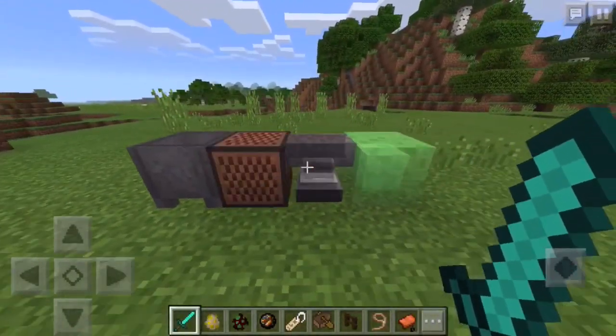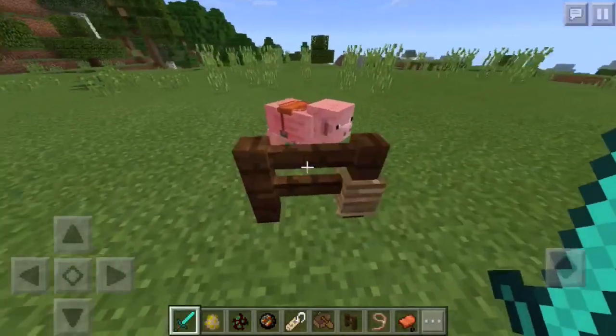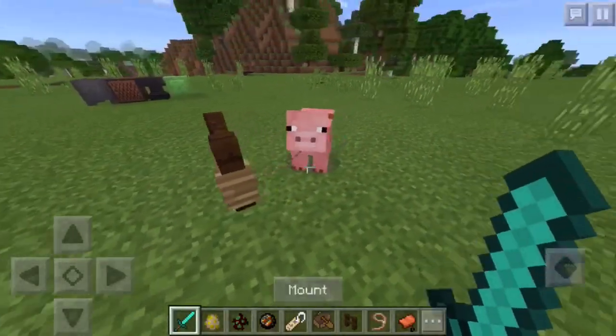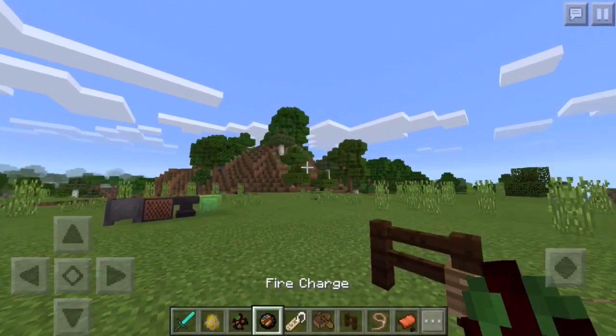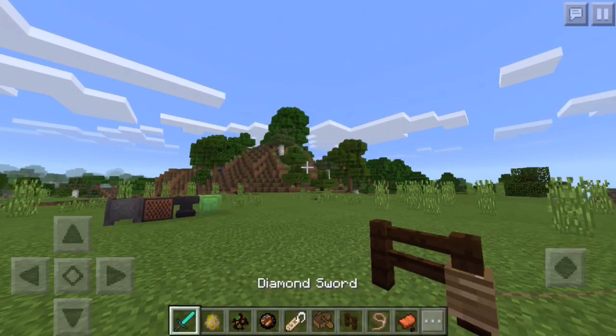So I've got a cauldron, a note block, an anvil, a slime block, and then over here I have a fence with a lead and a pig that has a saddle on top of it. And then in my hotbar I just have a few items that came from 0.14 or 0.15 — I just grabbed a few of those.